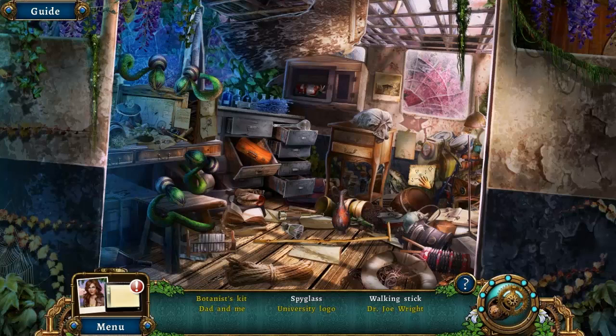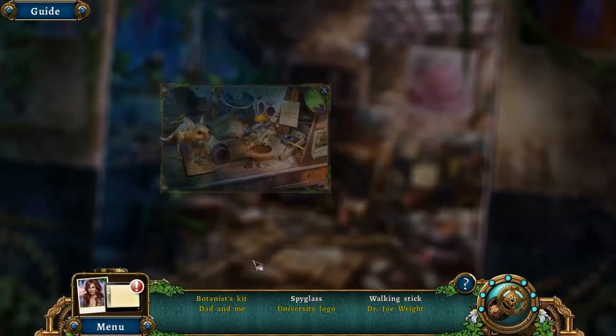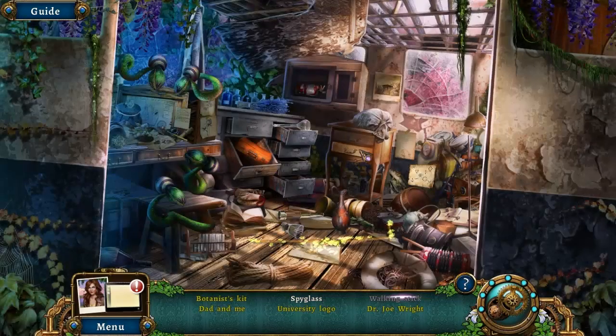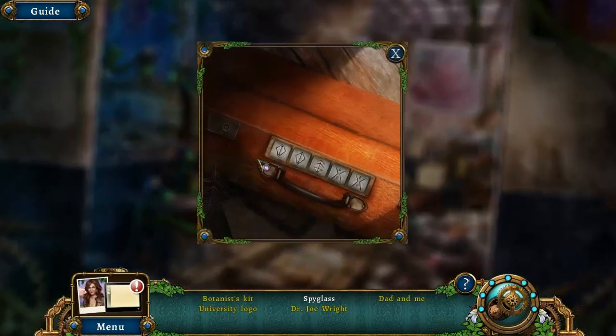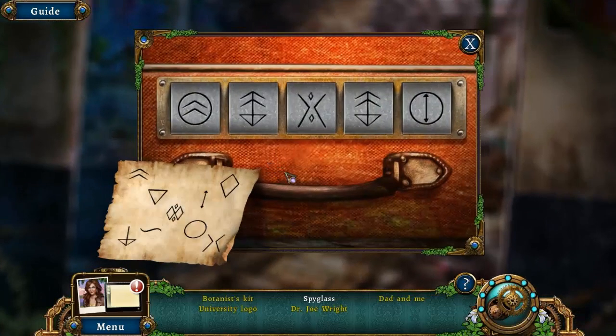Where does this go? Here? Let's just look around and see what needs items. That book. Maybe let's use this one. Yeah! Yes.